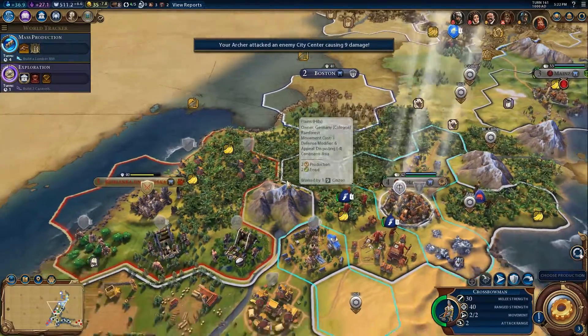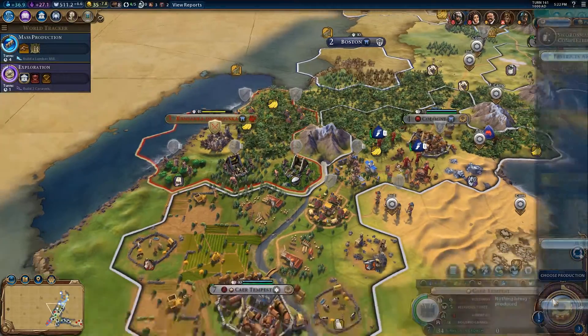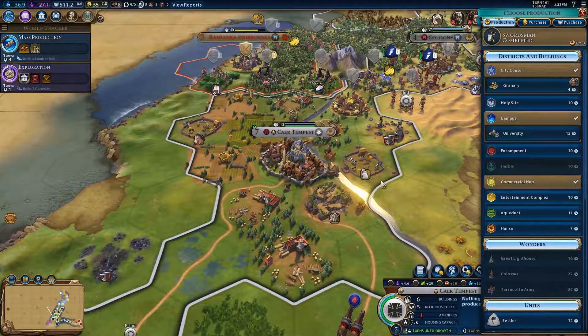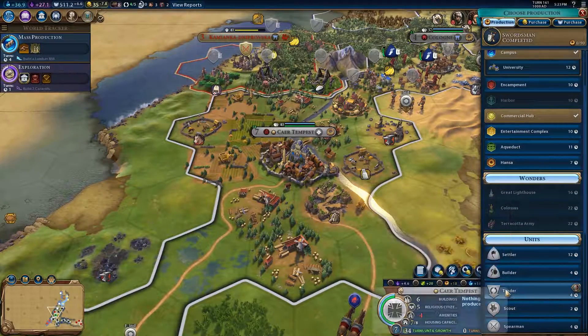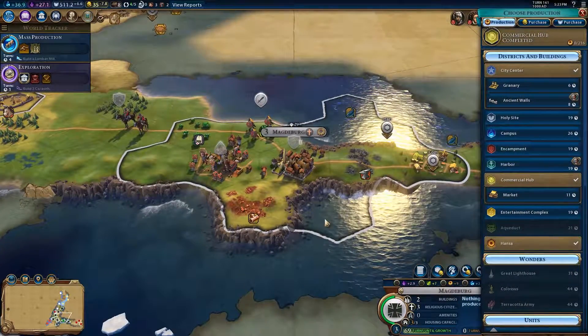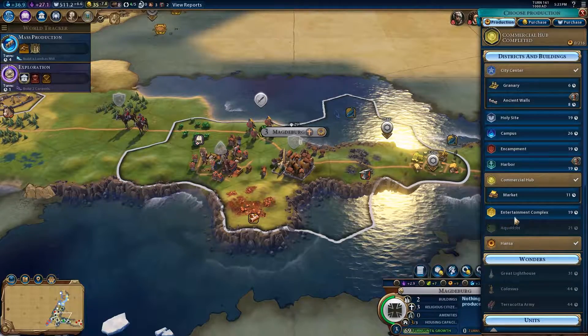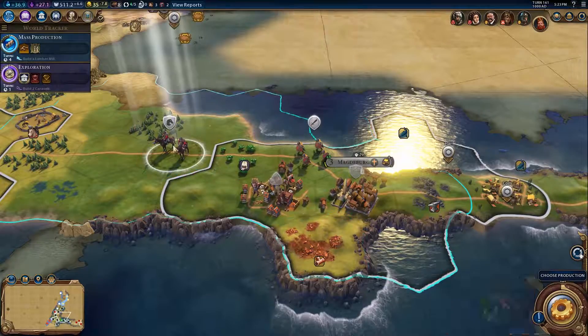We have a crossbow now - excellent. Let's move you down here and basically replace this guy with a crossbow. Tempest can build something new. I'm going to build a trader so we can start making a bit more cash. Meanwhile, we have built the commercial centre here, which is why we can get the new trader. We're going to get a market, because we are short on money and that is becoming a bit of an issue.